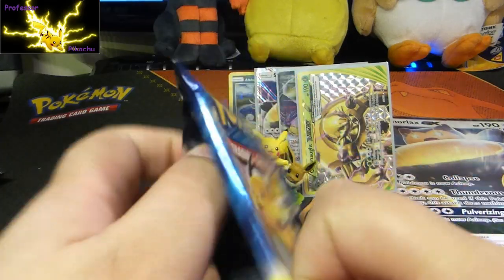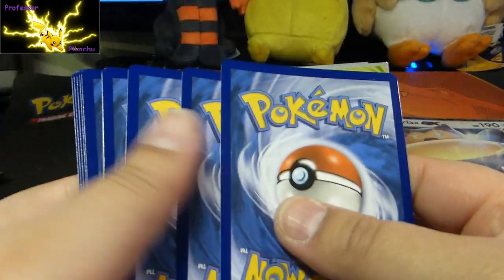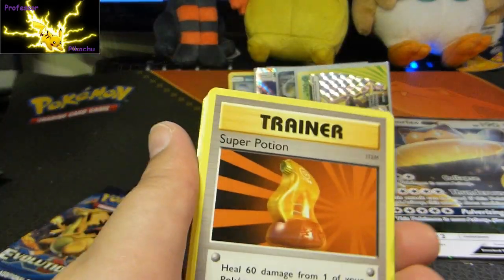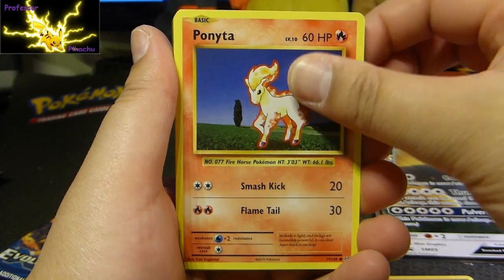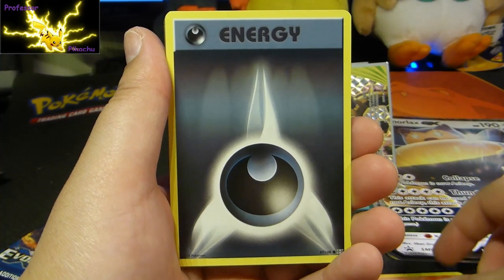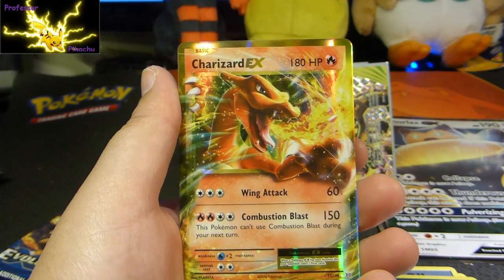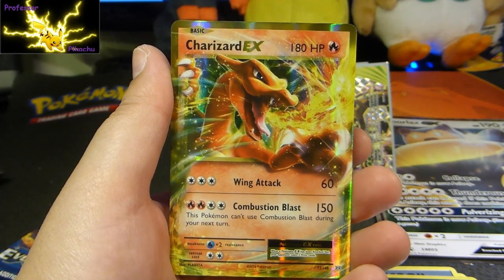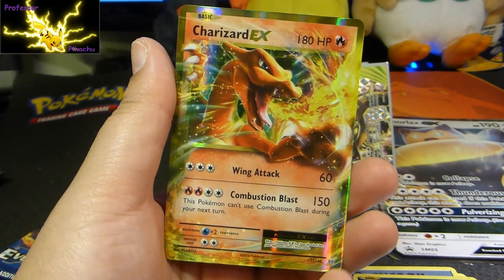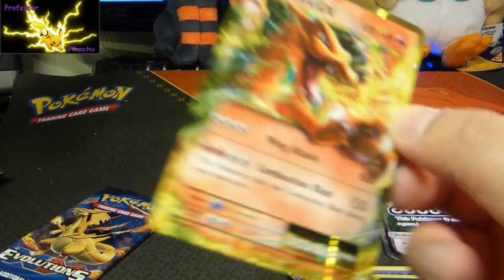And then we'll open up two Evolutions packs — we've got Raichu here, let's do Raichu first. Super Potions, Brock, Maintenance, Pikachu, Ponyta, Nidoran, Vulpix, Energy, Reverse Holo Poliwag — and guys we've got the Charizard EX! God guys, this box is epic. I've got three Charizard EX now. That looks amazing — wow, that is nice.